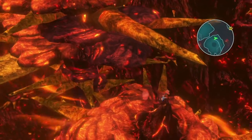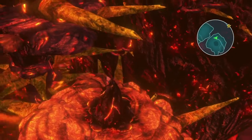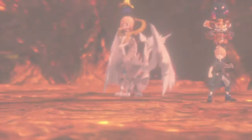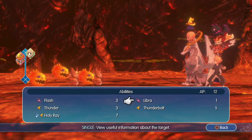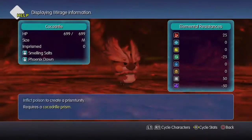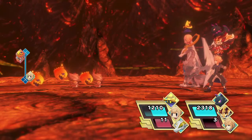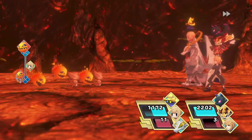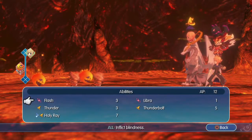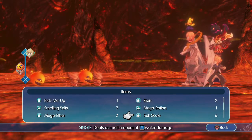We should just go down and check. There is a chest! Two high potions. That is a new mirage — a nice fish. Inflict poison. I'm not sure we can even inflict poison — we may need to buy more of these status ailment items.